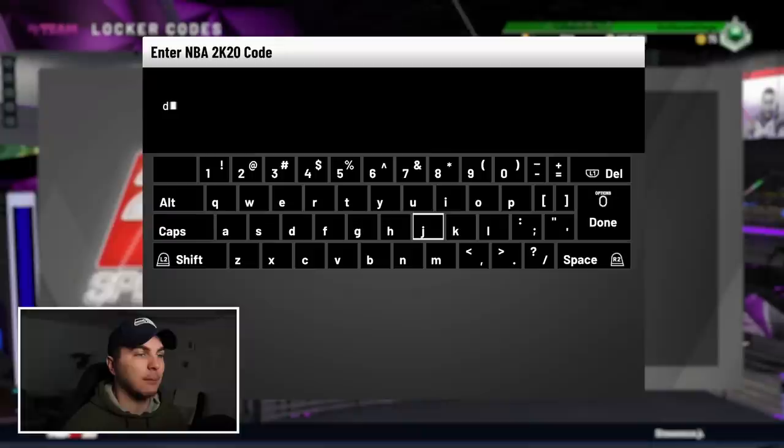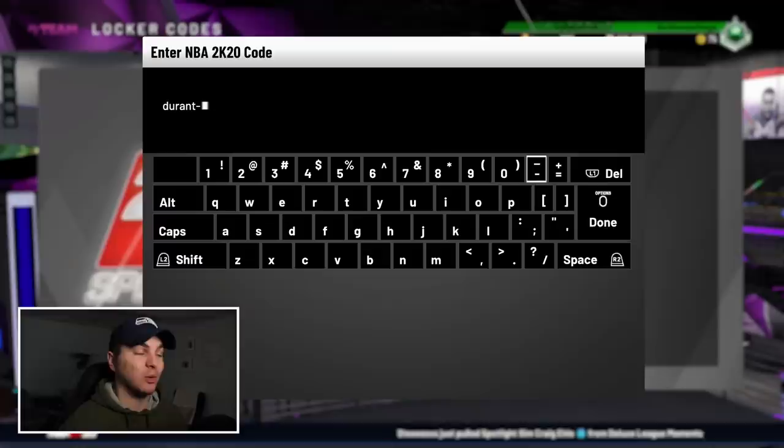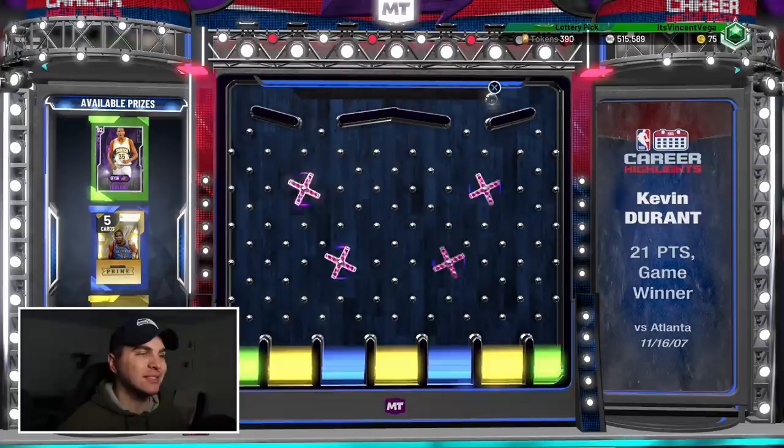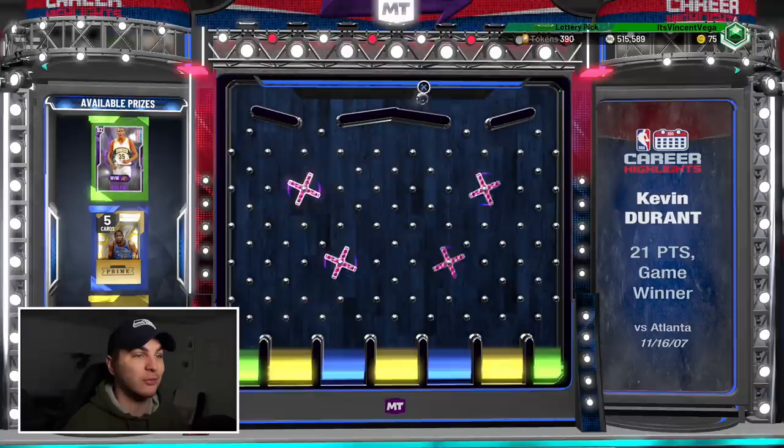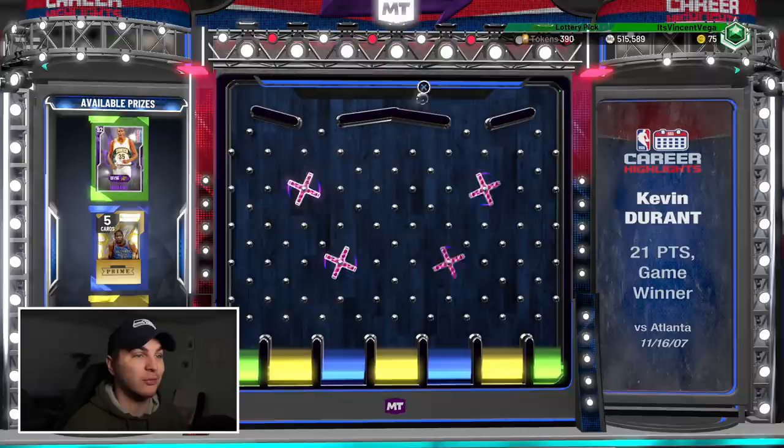Now for some locker codes — make sure you guys are tuning in and checking out the MyTeam Twitter page, that's where you find all of them. I'm only showing the ones I missed this week. The first one is for an amethyst Kevin Durant. Check the MyTeam Twitter page for the actual code — I always forget to show it and just hit enter.